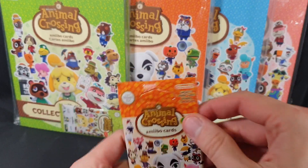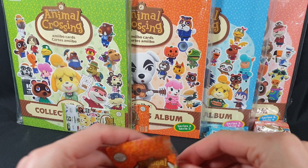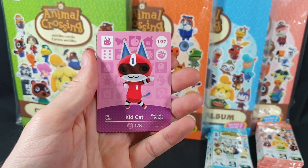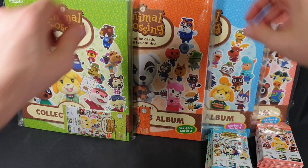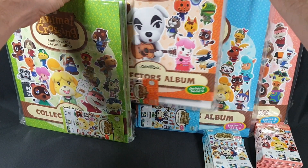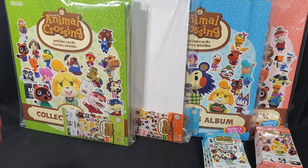And then the last pack to open today. We have Vesta, Kid Cat, and Blanca. And now we can grab our folder and file them away.